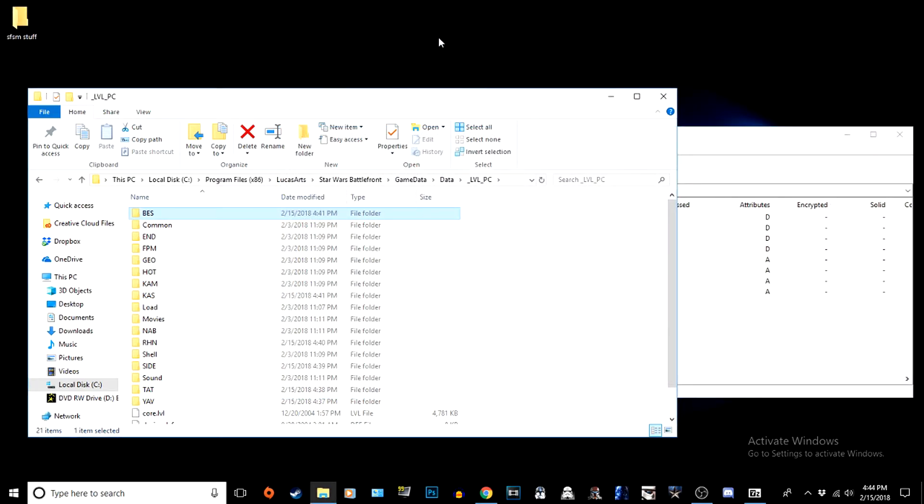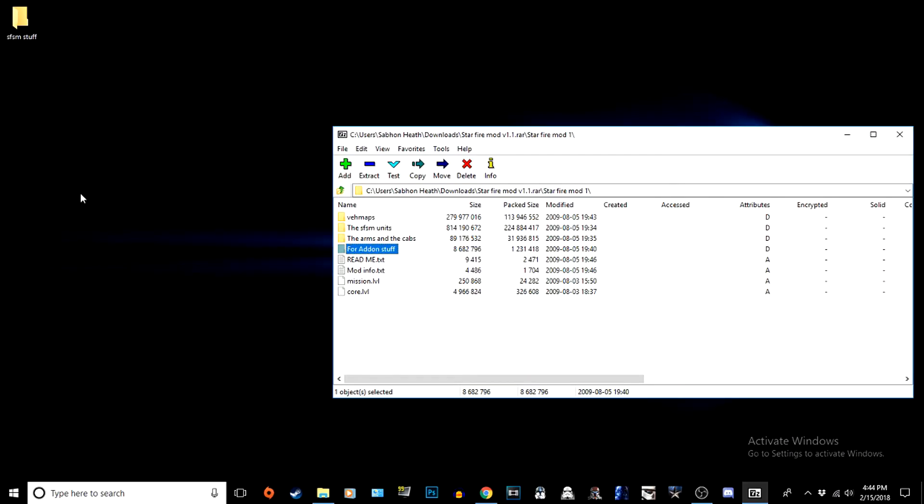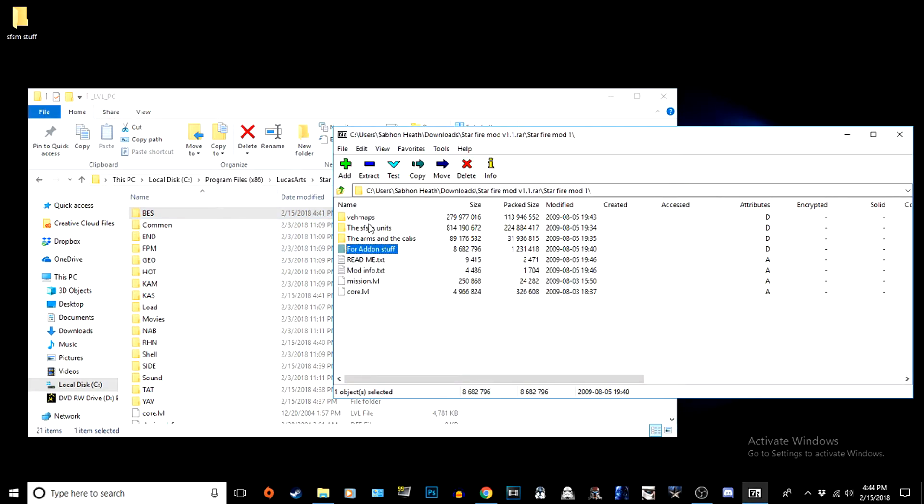I went back to my desktop and made a folder and put everything that was on the side into one folder, just to make space and keep it neat. If you want to do that yourself you could. So we already covered those two steps, now we're going over to the arms and cabs.